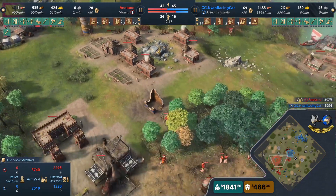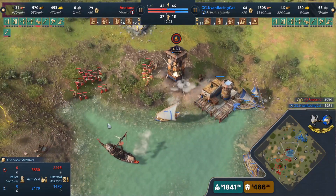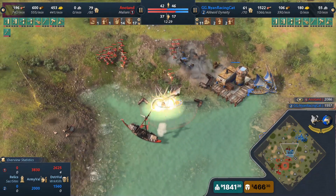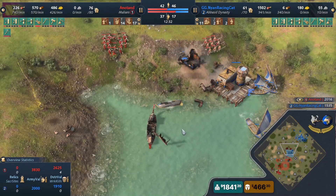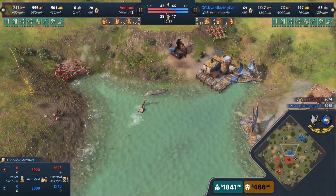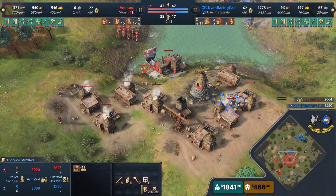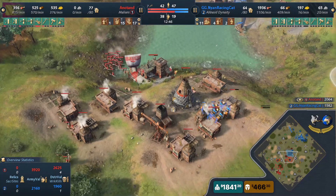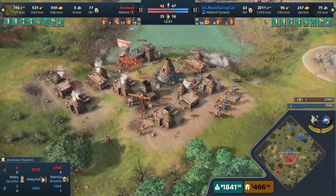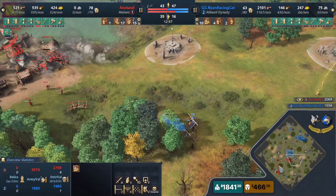Nyan isn't really losing that much in the middle anymore since he gave up producing fishing boats a while back. Do you see that — the explosive dhow in the queue about to pop out? It ends up taking down the war canoe anyway with that explosion. Horsemen circle around to the middle-side gold and Nyan is crushing some Mali villagers. Where are the Mali villagers? They had the transport ship in the middle, still proving effective.